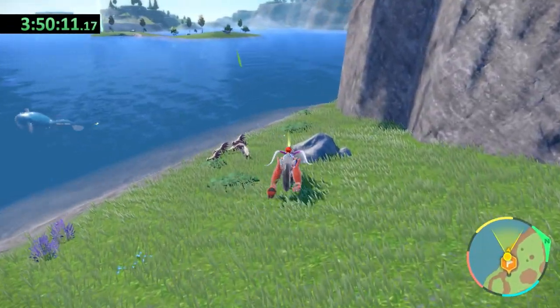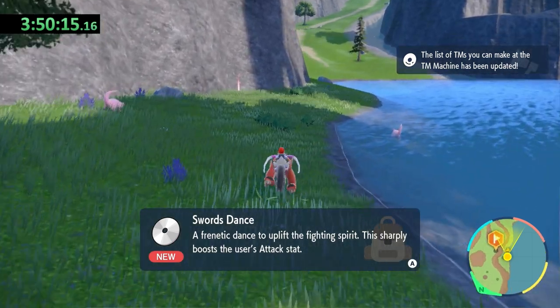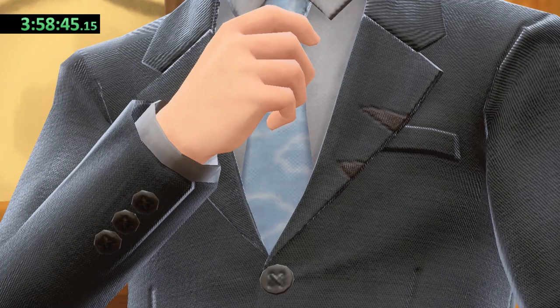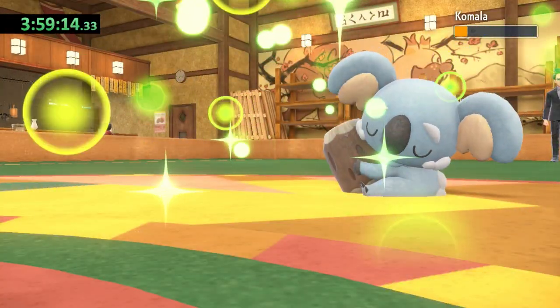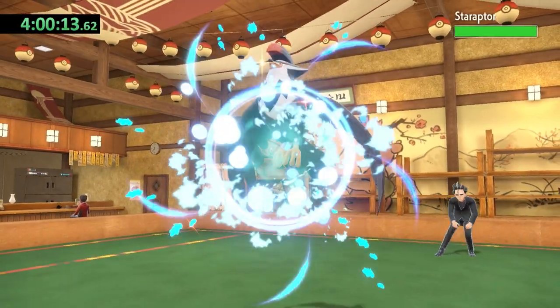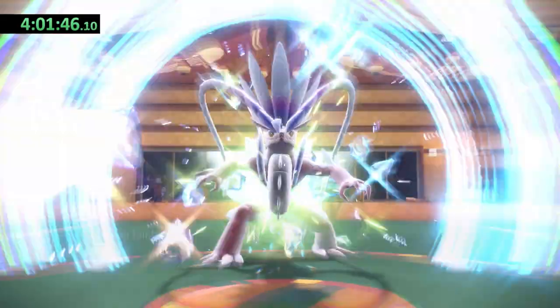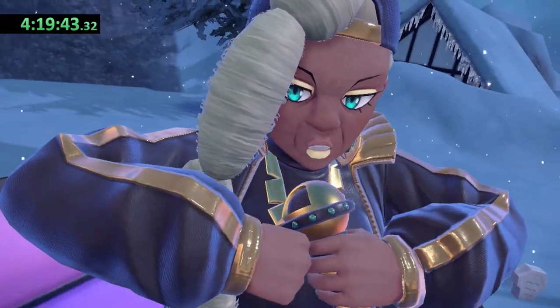I took some time to grab the TM for Swords Dance outside of Casseroya Lake, which ended up costing me about 8 minutes. I thought the Normal type gym would be a breeze given that Koraidon is a Fighting type, and Larry's first two Pokemon went down pretty easily. But I completely forgot that his last Pokemon was a level 36 Staraptor, who took out Koraidon with a single Aerial Ace. Surely I can handle the Ghost gym though, right? Turns out no.